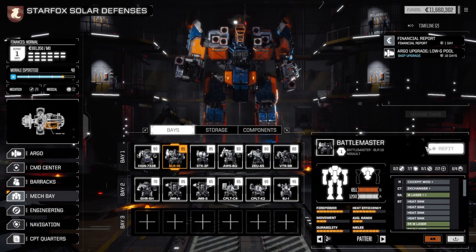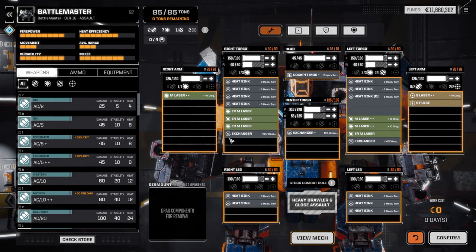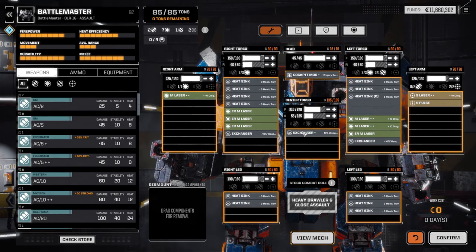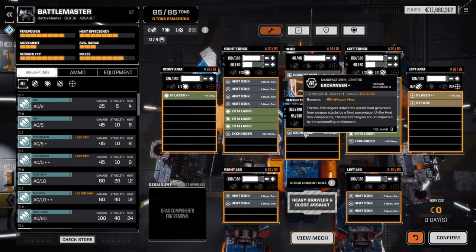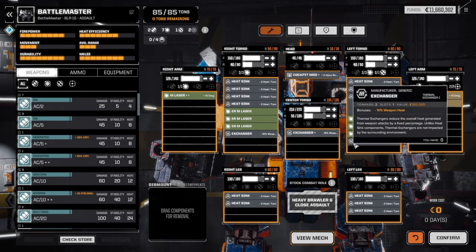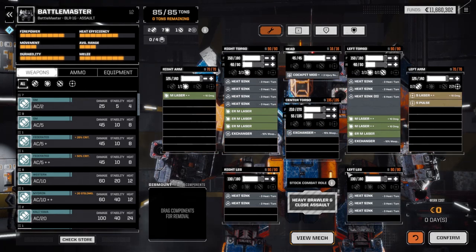Well, we have managed this by a few things. We'll talk about the redesign. So I dropped the large pulse laser, which might make you think that we should lose damage - and we did from that - but we put on a small pulse laser. I would like to get a second one. But we're using the ER medium lasers, the Star League medium lasers. And in order to keep up with the heat, we're using three heat exchangers.